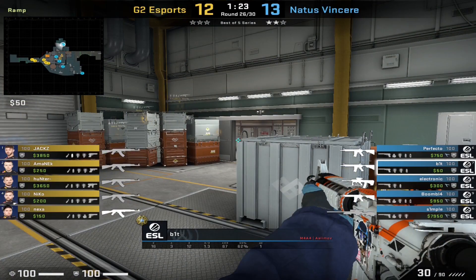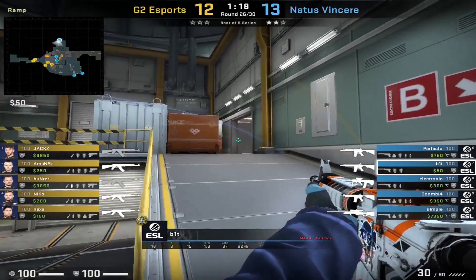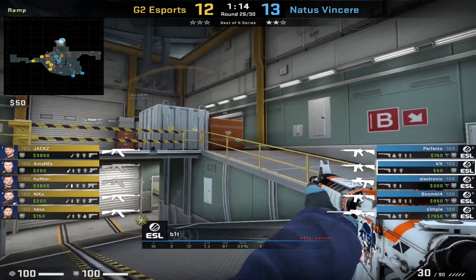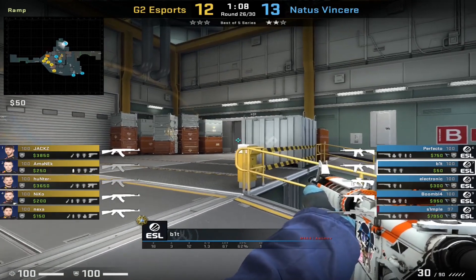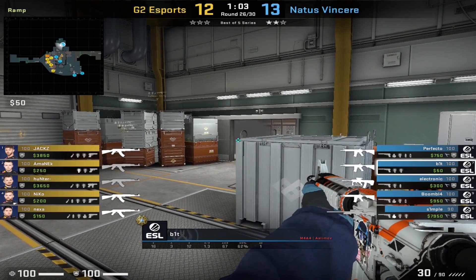Sitting in this very strong headshot position again, Bit is going to throw the smoke straight away after his molotov to make sure no one can push straight away. Then he's going to move across to see if anyone's close to the smoke, then move back again towards that headshot position. You'll notice here that Bit is going to choose so many different positions — in this one round there are probably three or four different positions he's holding in the space of 30 to 40 seconds.